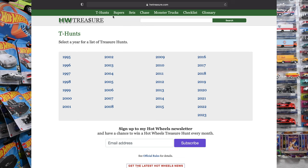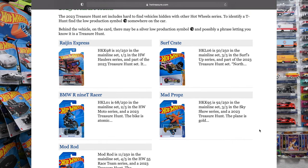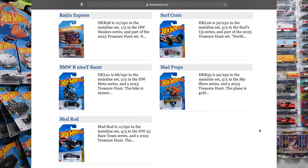Click on 'Key Hunt' at the top — that's for regular treasure hunts. Go to 2023 and remember that list so when you go out in the wild you know exactly what you're looking for.